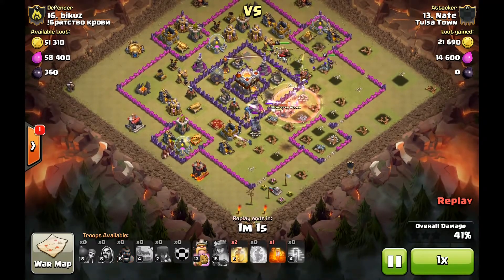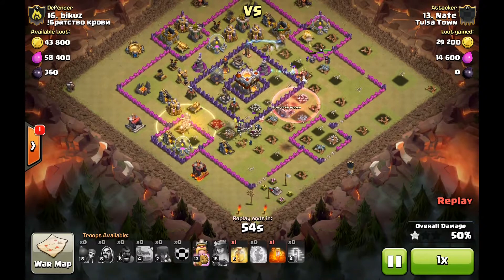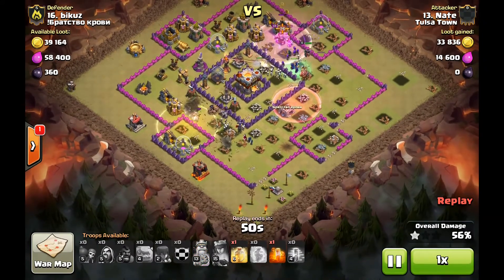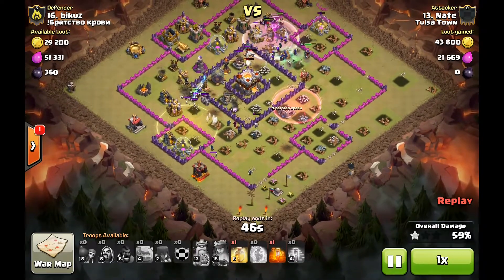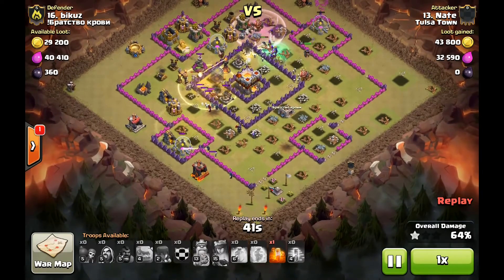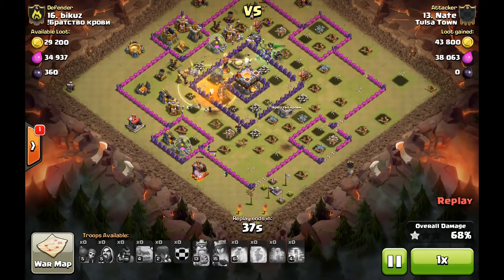He's got eight hogs here. He's going to drop them in on the left while all the Inferno Towers and the center defenses are distracted. He's going to heal them up and those hogs are actually going to go around this whole base and take out the backside defenses. He uses the Queen's ability, uses the King's ability. The only threat really left is that single Inferno, and with all those witches it's not really going to be able to handle it. He drops his last heal on the hogs.